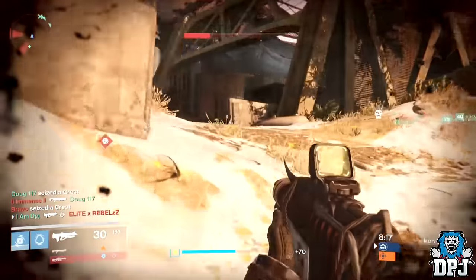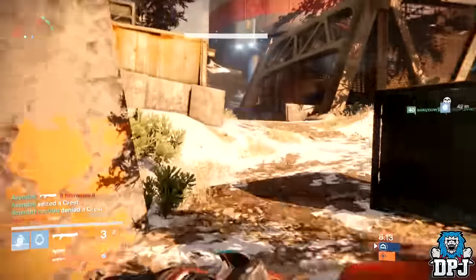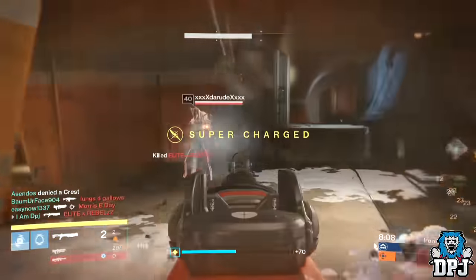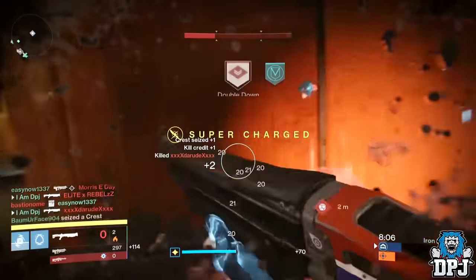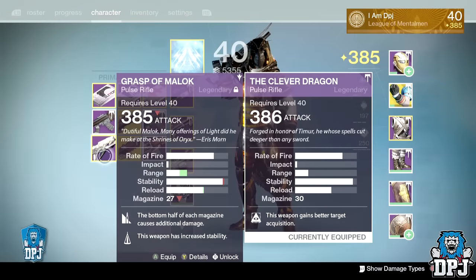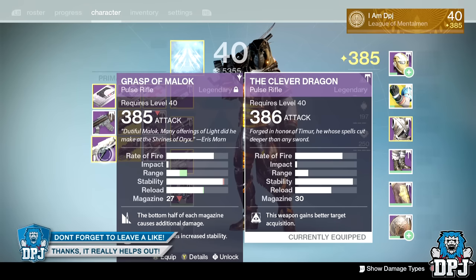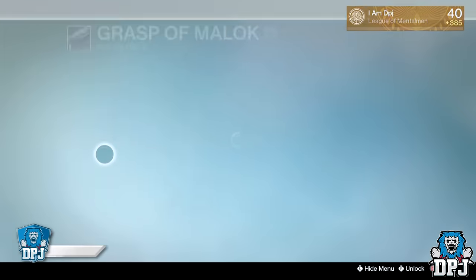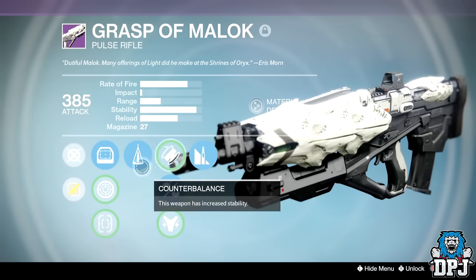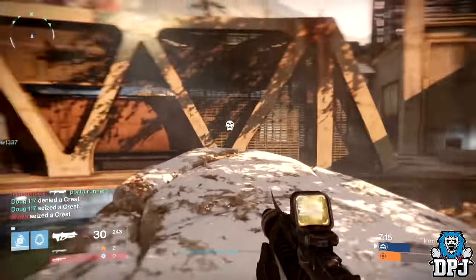As far as I know there aren't many of this type in Year Two and Year Three — we've got the Waltz which is the Future War Cult pulse rifle, we've got the Grasp of Malok which is exclusive to that Omnigul strike, and we've got a couple of Year One versions too like the 1-2-3 Syzygy. But I've had them all, including an amazing roll Grasp of Malok which you can see on screen now, which I do love — but honestly I think the Clever Dragon is the best of its type without a shadow of a doubt.